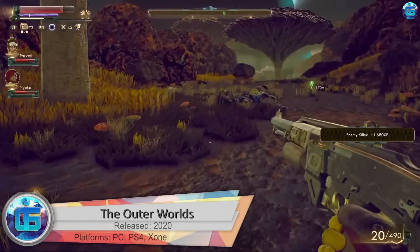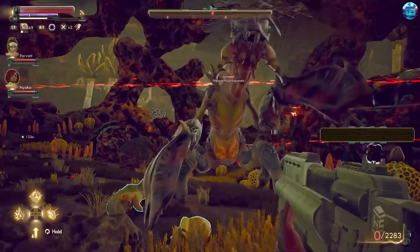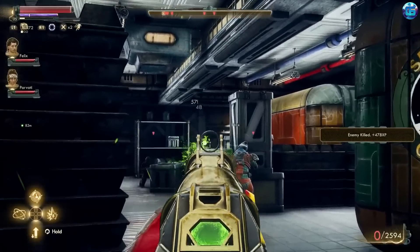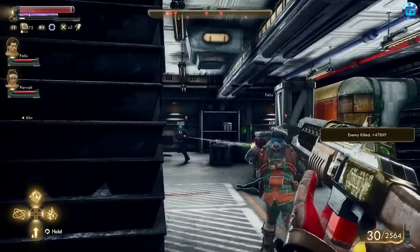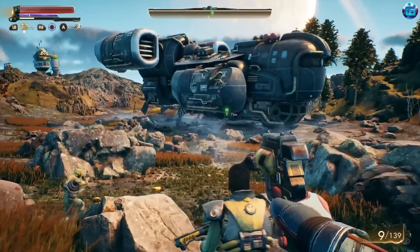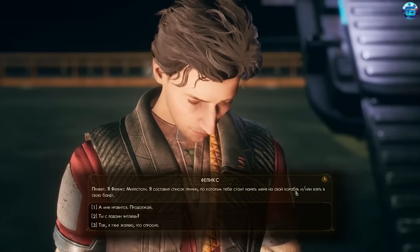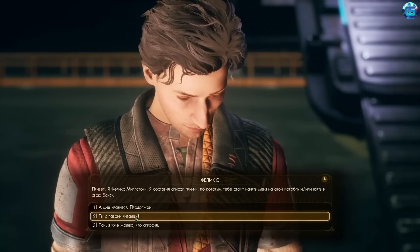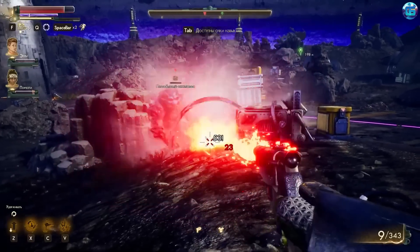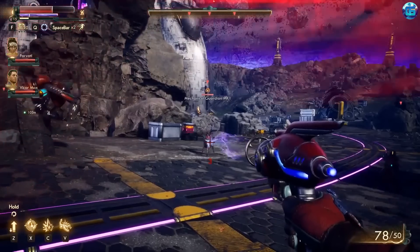The Outer Worlds is a first-person role-playing game in a sci-fi setting where mega-corporations have begun to explore distant planets. We can freely explore five planets, moving between them on our spaceship. You can complete the game in several ways — fight openly, use stealth, or negotiate using diplomacy. Tasks can be completed in different ways and all decisions affect the further plot, the appearance of locations, cities, and even entire planets.